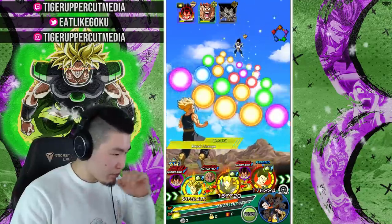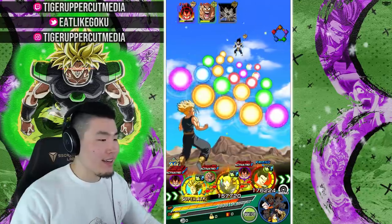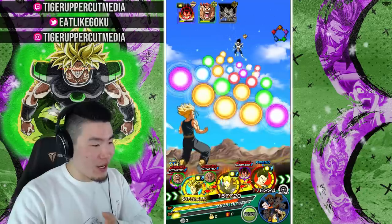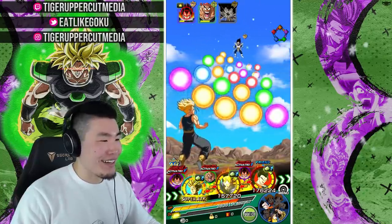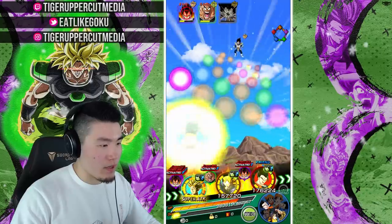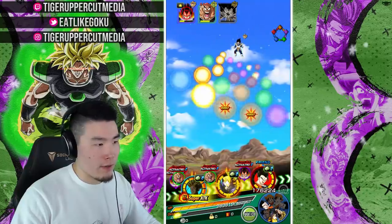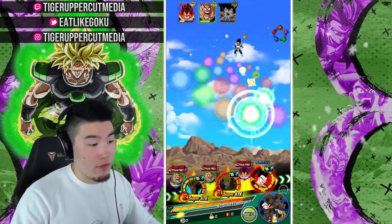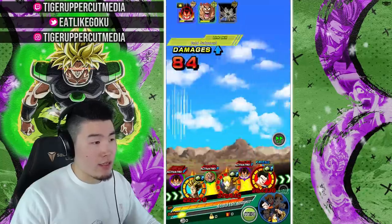We're still going to put LR Trunks in the front - AGL. There's so many Trunkses on this team - there's the AGL one, the physical LR Trunks, the Trunks and Goten, and then we have two Pans. We'll leave it as is. We're going to give him one orb so he can get his Ultra Super. Vegeta should actually be dead on this turn - key word should. But if not, then we can finish him off with Ultimate Gohan. We're doing okay, guys.